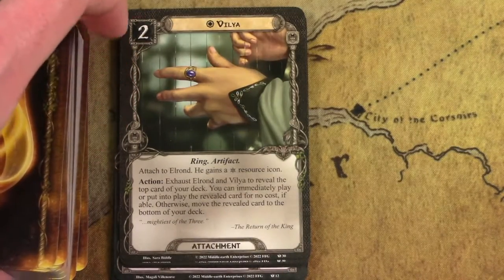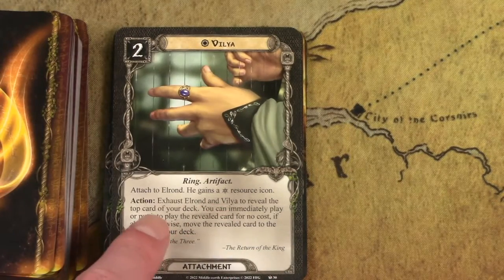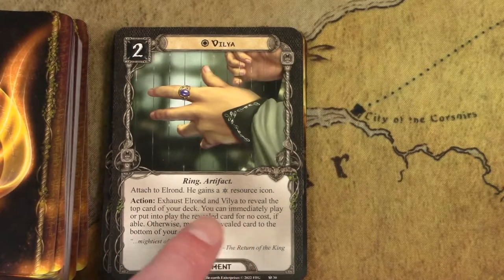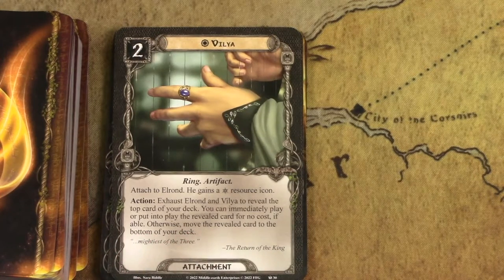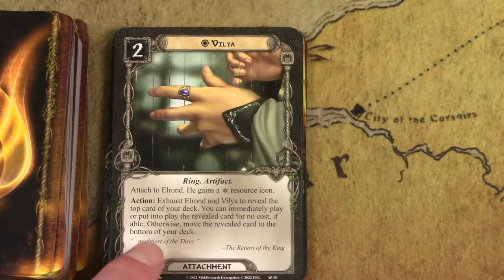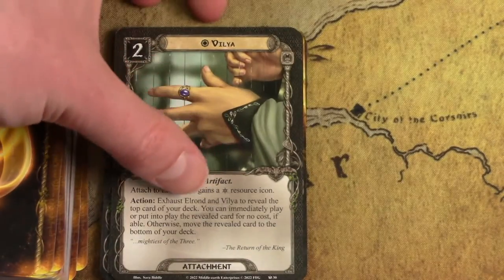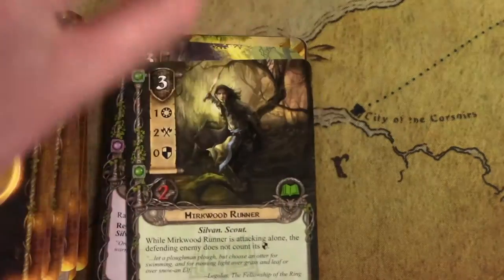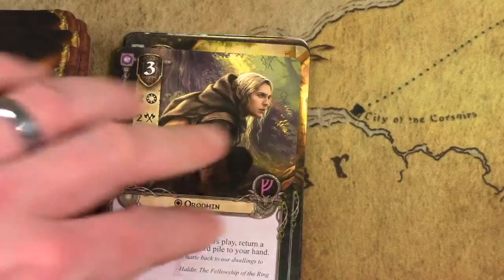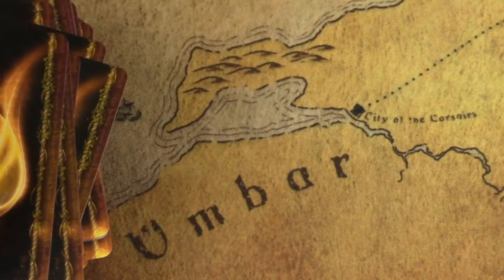This is Elrond's key attachment, Vilya — his Ring of Power. You can only attach it to Elrond. He gains the spirit resource icon, so he can use his resources to pay for spirit attachments or events. Then you exhaust Elrond and Vilya to reveal the top card of your deck, and you can immediately play or put into play the revealed card for no cost. So you can play any card from your deck for free — it's bonkers good and makes the strongest decks in the game. I was shocked it was included in the starter decks, but it can be fun even for new players having a tough time. Everything else after this are just extra copies of cards we've already seen. That's it for the Elves.